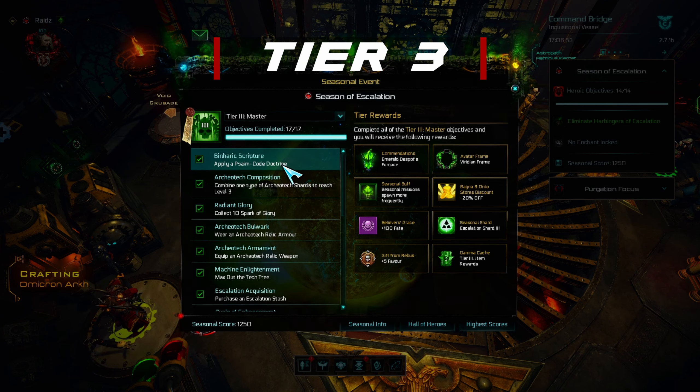What are avatar frames and where can you find them? You have to go here, then go to Cosmetics, then go here to Avatar Frames. By this time, you should already have unlocked at least two avatar frames from this season. Just equip one and you will get this objective.